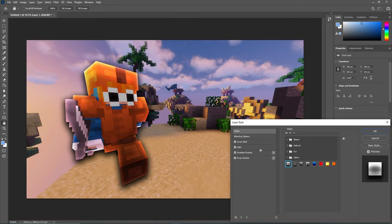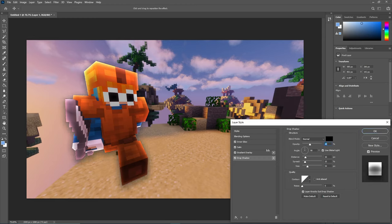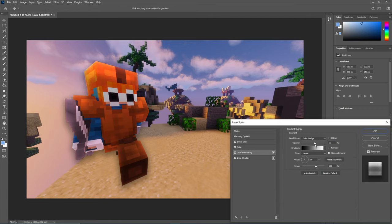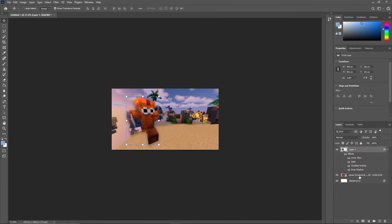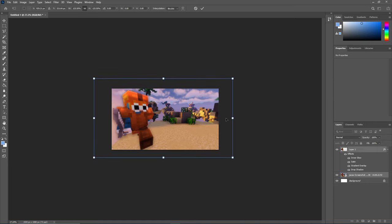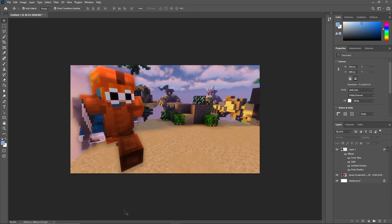I'm going to use a layer style from Tripis's thumbnail pack — that will be in the description. Copy these settings here, decrease as needed — these are the settings, you can change them how you like. I'm actually just gonna decrease the opacity on the shadow just a little bit. Then press Ctrl, copy these two layers, Ctrl+T, and resize until you have a decent sized character.